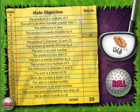Now if I had incorrectly chosen an objective, it would have showed up as an X. And then when I did get a dice roll where the product was a multiple of 3 and I clicked that one, it would be correct, but I'd only get 25 points and I wouldn't get the star.